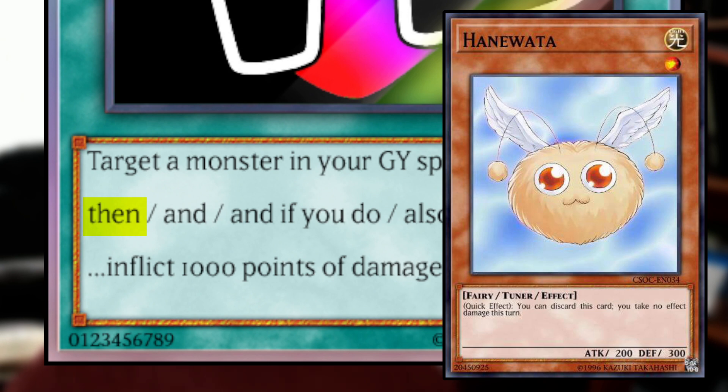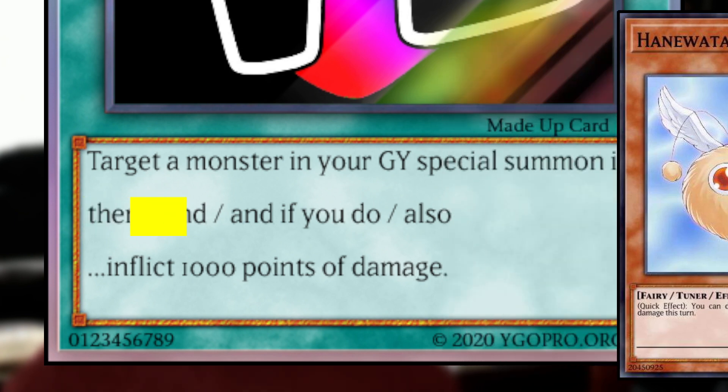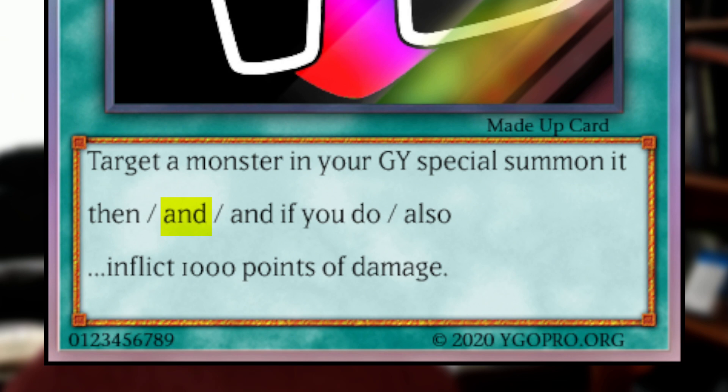The "and" conjunction, on the other hand, says that you must be able to do both. So if your opponent were to banish a card using Called by the Grave, or activate Hane Wada, because you can't do both, neither one will resolve. Also, with the "and" conjunction, both things are considered to happen simultaneously, so Torrential Tribute would not miss timing, because both the monster being summoned and the damage being inflicted are considered to happen at the same time. But because of the "and" conjunction, both things actually have to happen in order for the card to resolve at all — if you can't do A, you can't do B, and if you can't do B, you can't do A.